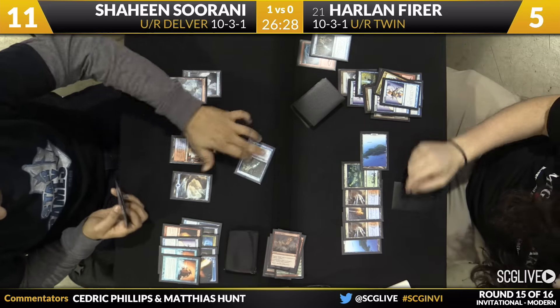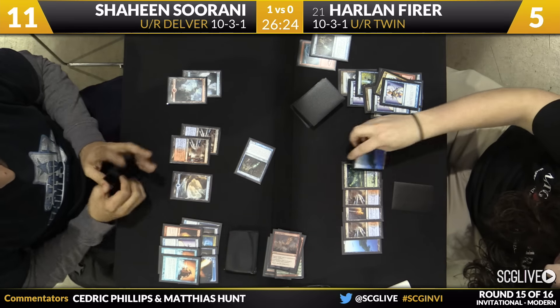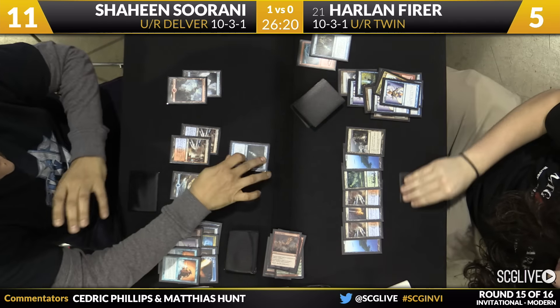Shaheen will take a draw step now. Remember, Harlan is at five life. Delver's a Lightning Bolt deck — this is scary stuff. And Shaheen has at least one Spell Snare in his hand, so a little bit of permission. Desolate Lighthouse is a little bit late to the party.